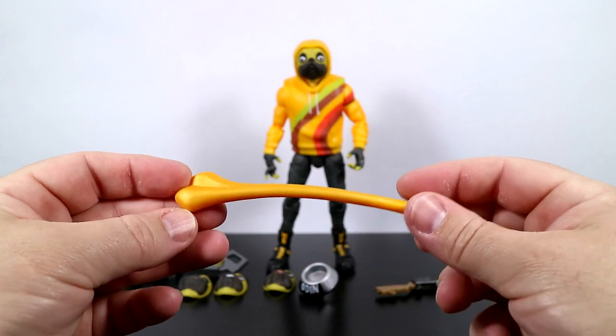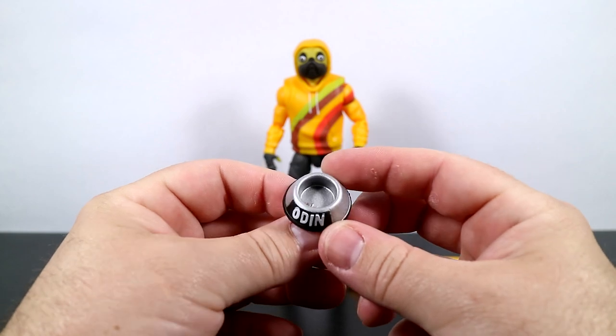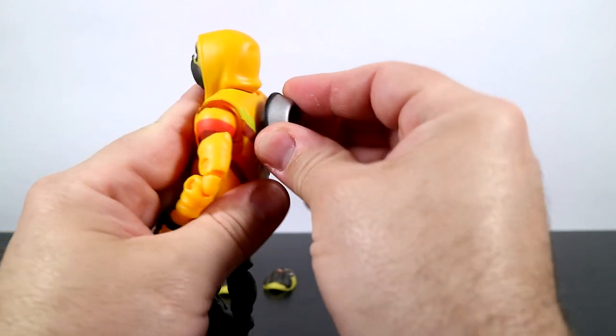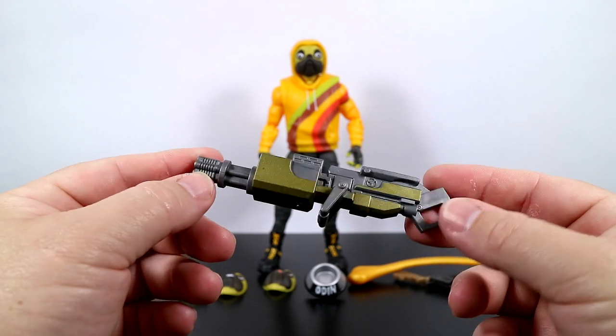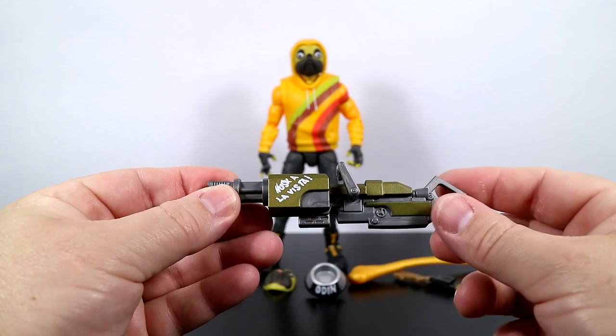I don't want to be thudded by this. Do you? His back bling, the Chow Down, is simply a food or water bowl that says Odin on it. There's the peg, there's his back — it goes right on. He comes with a pump shotgun and a really cool looking minigun that's got a gray and kind of a gold bronze look to it.